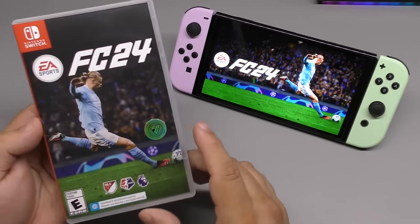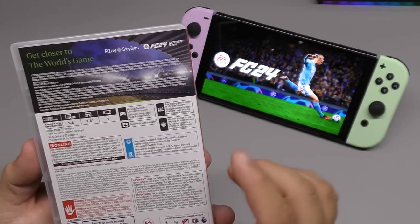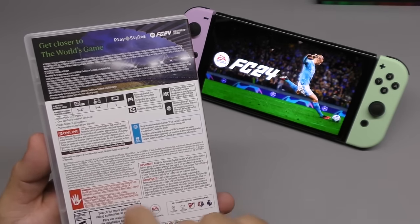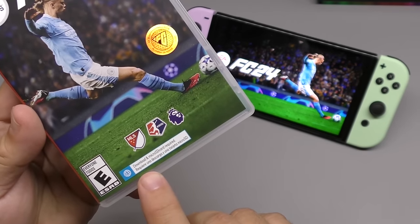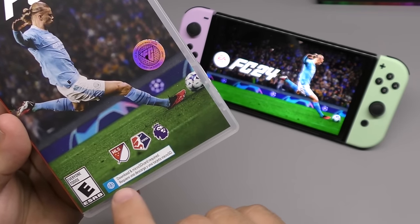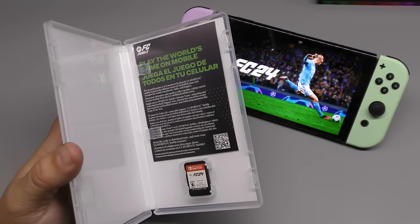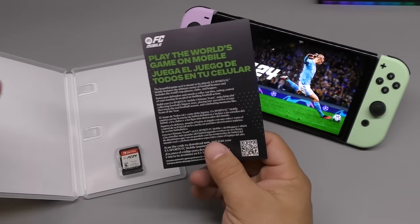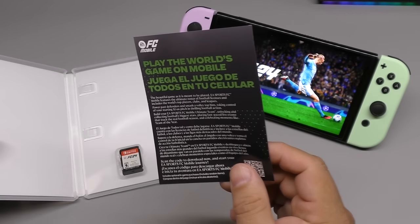Here on the cover you've got Erling Haaland from Manchester City. On the back it says 'Get closer to the world's game,' Play Style, FC24. It's one to four players and it requires 19 gigabytes of download. On the front I can see MLS, NWSL, and another logo — download and microSD card required. Keep in mind, I'm not a very fluent soccer or football aficionado, but I do like to watch the sport and play the video games. It also says 'Play the world's game on mobile' — so it's available on your cell phone too.